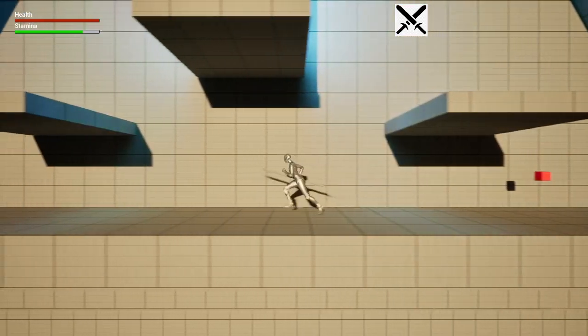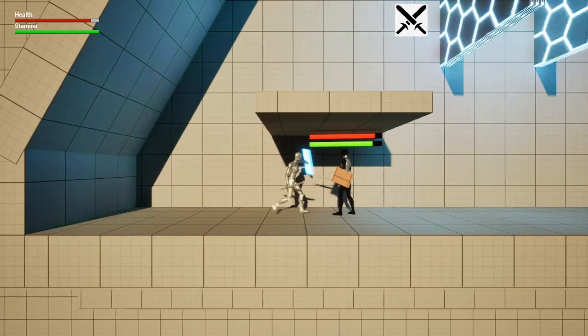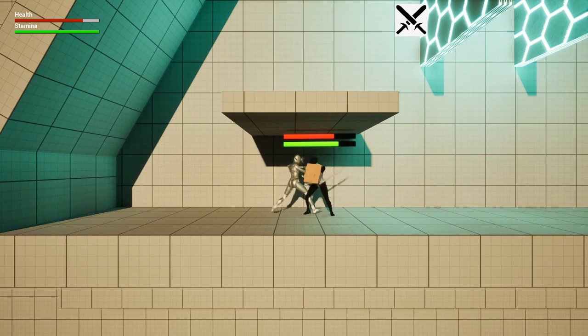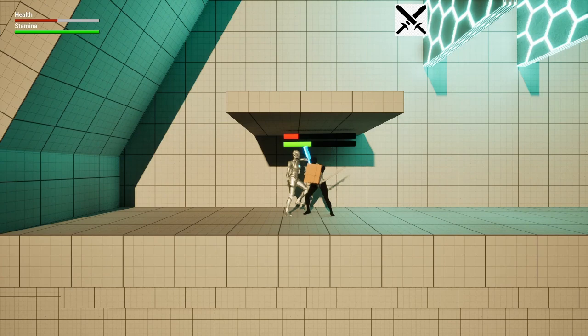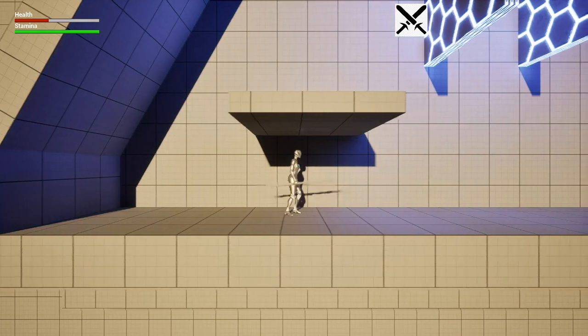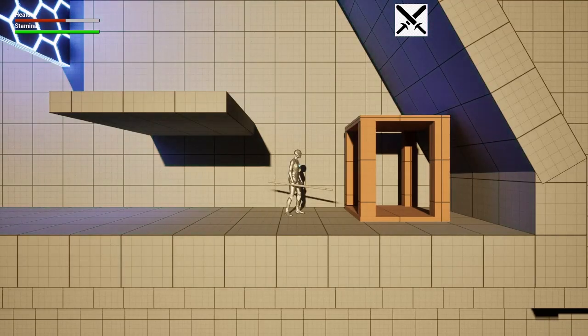Once he's defeated, if we run over to this side the boss will drop down — he runs a little bit fast. We'll go ahead and defeat him; he's got a little bit more health and is a little more dangerous, taking a lot of damage from him. Once he is defeated we can come over here and a teleporter will spawn.